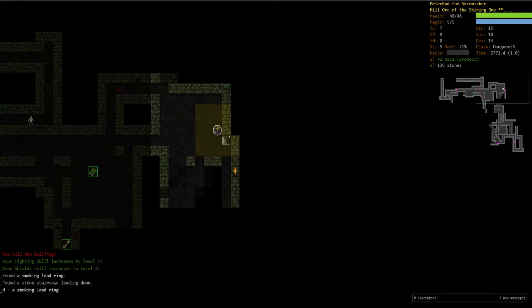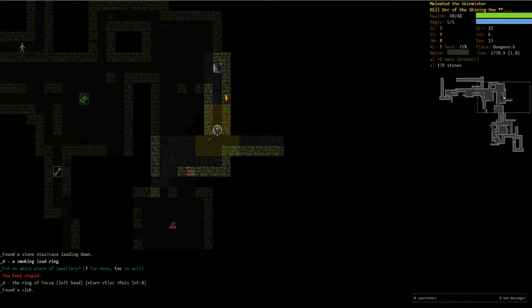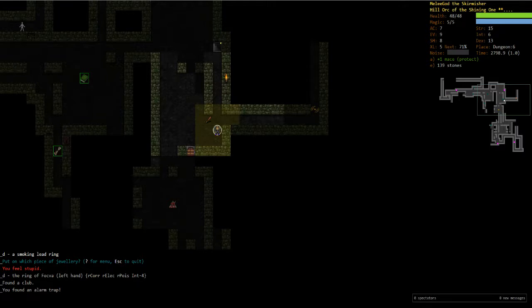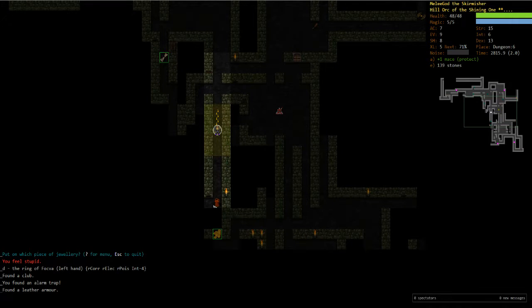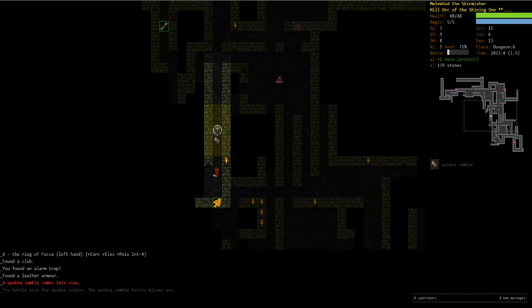Grab that — we can put that on. It's a ring of resistance to everything with only minus four intelligence. That's really good, we're gonna keep that and put it on. I don't wanna touch that. Just gonna take our time. Alright, Cockatrice isn't too bad.